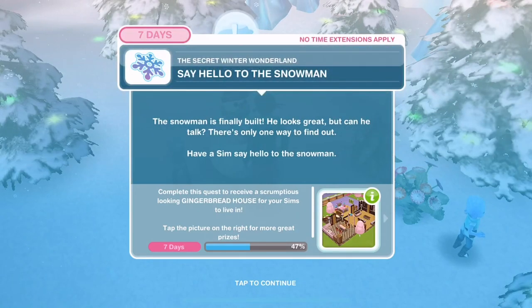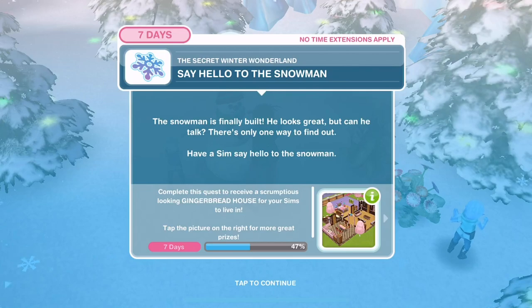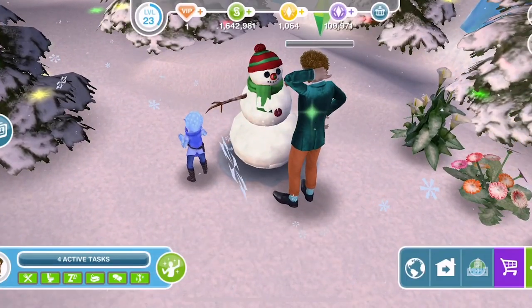All done. Say hello to the snowman. The snowman is finally built - he looks great! But can he talk? There's only one way to find out. Let's say hello. Say hello - 3 hours, 15 minutes.